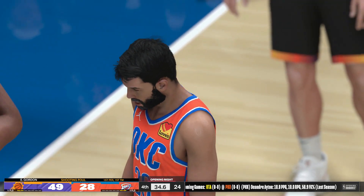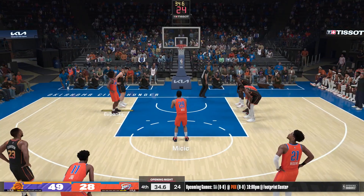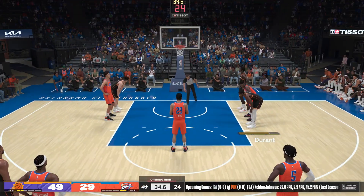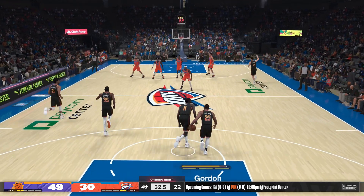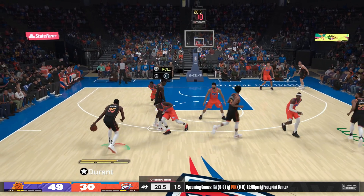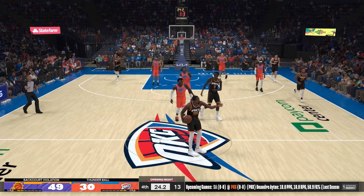That was clearly a foul. First free throw falls, second one's off — at the line for two. Oklahoma City going with almost an entire new group: Holmgren checked in for Williams, Williams comes in for Robinson Earl, Durant checked in for Wiggins, Gilgis Alexander subbed in for Joe. Dordt against Durant — not watching the line there, that'll be a backcourt violation.